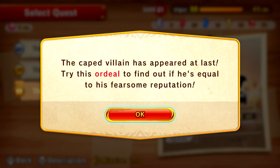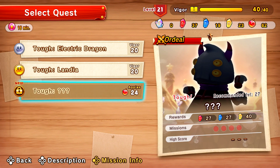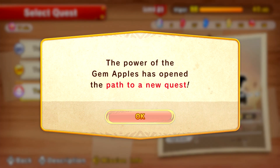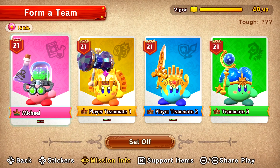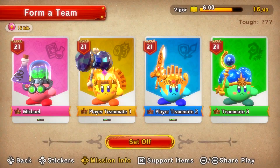The caped villain has appeared at last. Try this ordeal to find out if he's equal to his fearsome reputation. These look like cool versions of power-ups. I don't know if we're gonna be able to take this on — let's do it. Level 27. Let's go, we're gonna give it a try. That is a cool-looking squad. We got the mad scientist on our team — Dr. Nefarious.